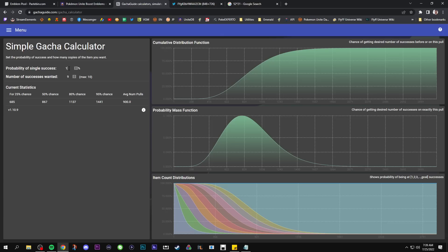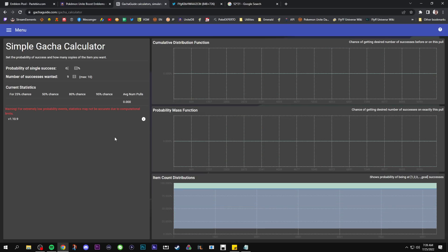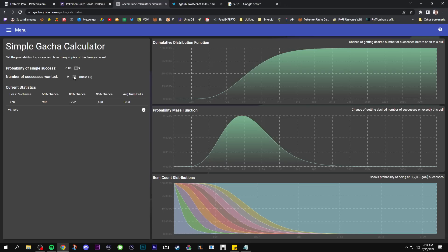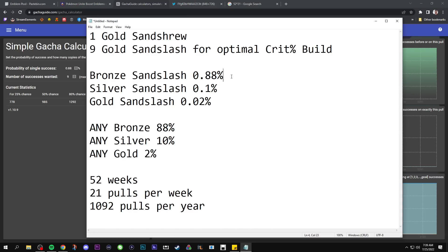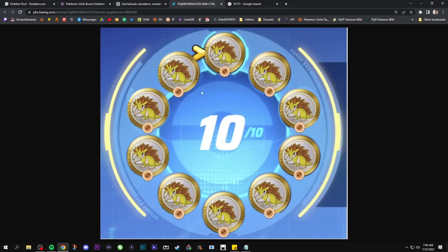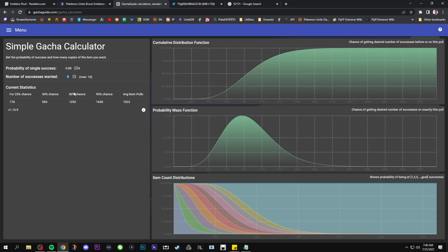Before I move on to the conclusion, let's do a thought experiment. At a 0.88% chance to get a bronze Sandslash, and we want nine of them — we just want to fill up our bingo card, we don't care if it's gold, silver, or bronze. Bronze is obviously the easiest to get. To get nine of those, we're looking at, on average, 1,000 pulls. So if you play every day for the next year, you will more than likely end up with nine bronze Sandslash medals.